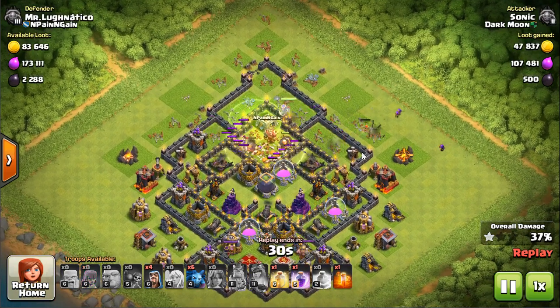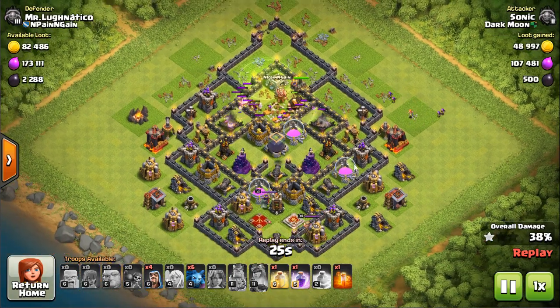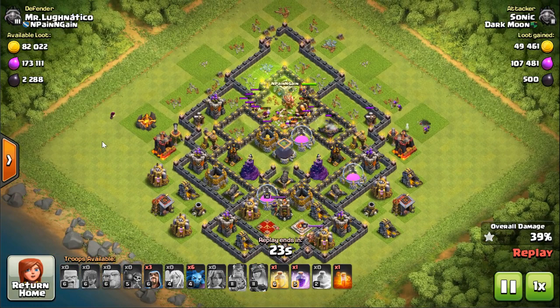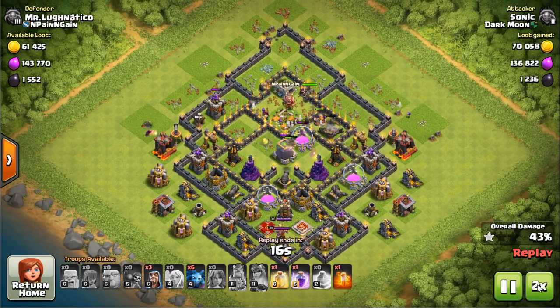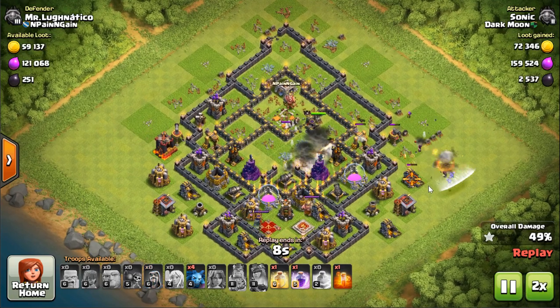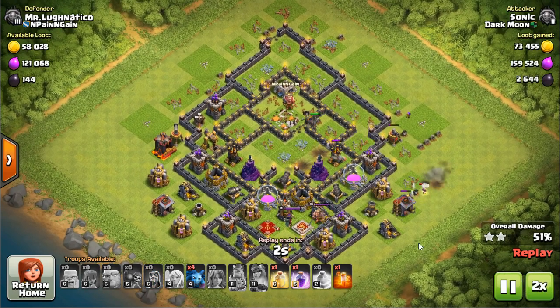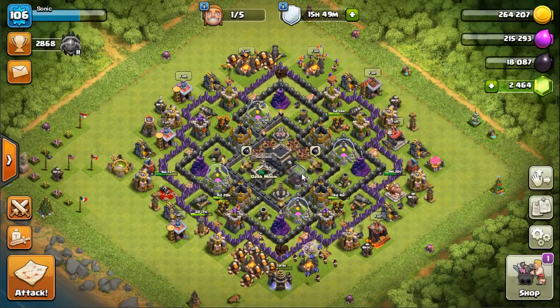I get the one star, then I saved some minions and wizards to go around the outside trash buildings to rack up to 50%. Place down some wizards, minions - 49, 50, two stars. That's perfect when you're trophy pushing at a high level. Town Hall 9, two stars is more than acceptable, and I saved two spells. Let's hop into a live attack.